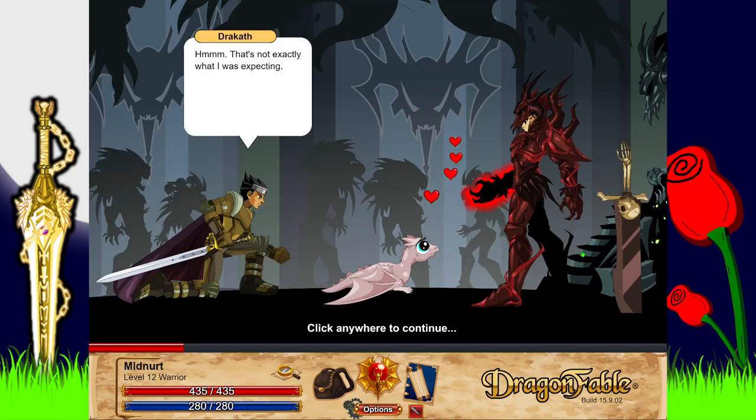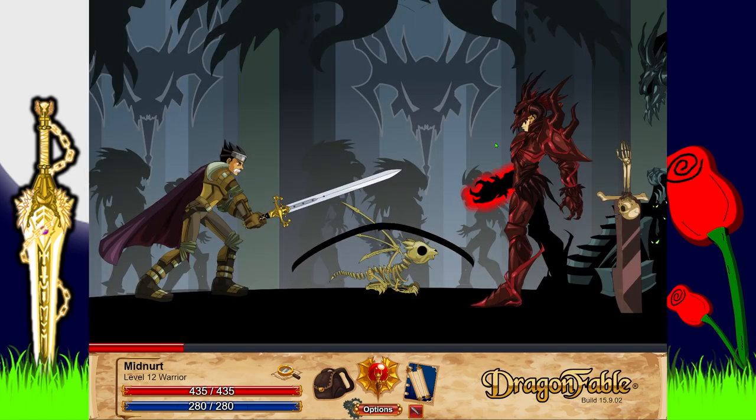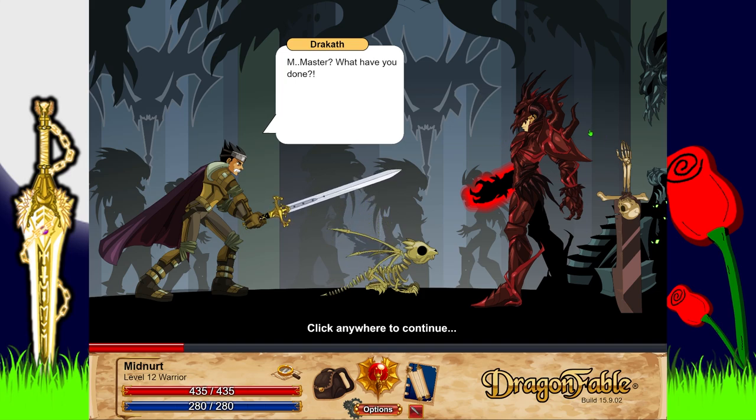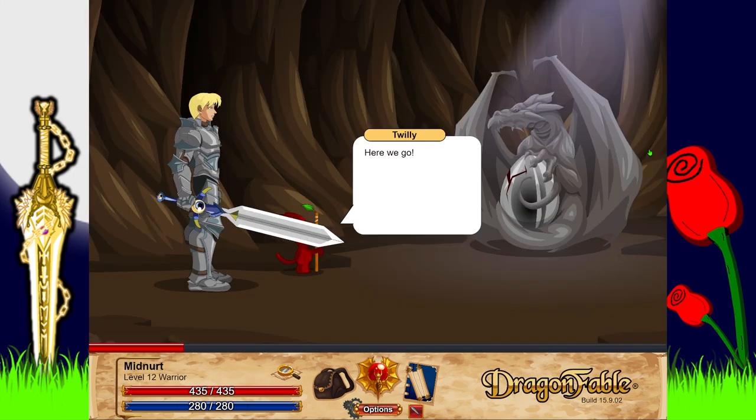So basically Sepulchure got the dragon that would save the world, and I got the other that would destroy it — but you'll see in a minute. 'Hmm, that's not exactly what I was expecting.' He turns it into an evil undead dragon! 'Is that better? My little Draculich — I think I'll call you Fluffy!' It's kind of like nature vs nature — like you're nurturing the dragon to be good even though you get the evil one supposedly.